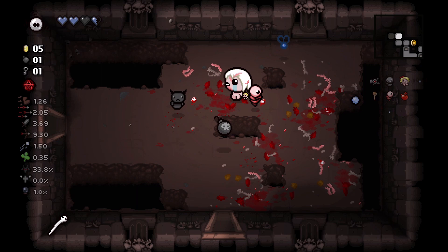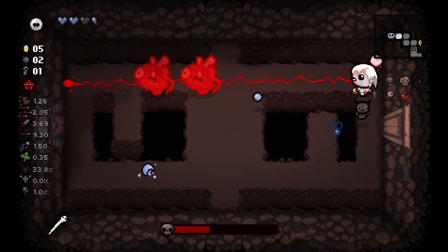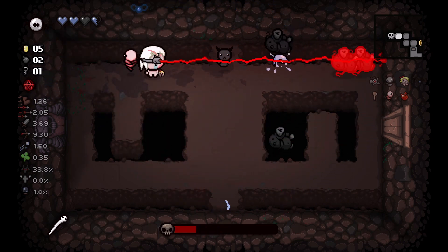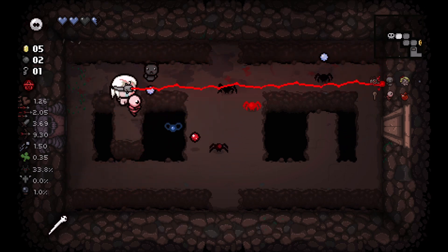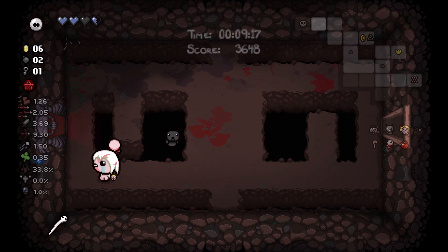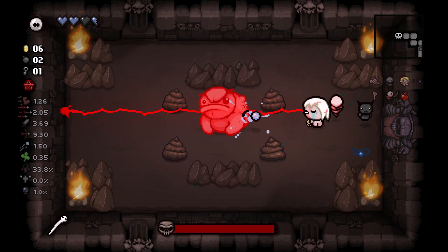I forgot to mention what Candy Heart does - Candy Heart makes it so whenever you pick up a red heart it gives you a permanent stat up, which can be quite good. We went to the item room, went to the shop - no real reason to look for the rest of the floor even though I probably should be doing a full clear.